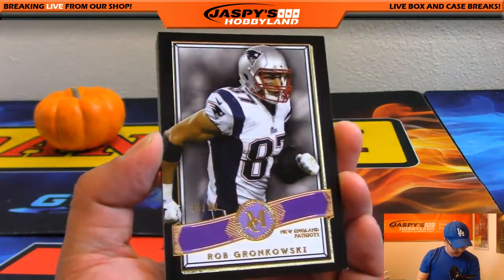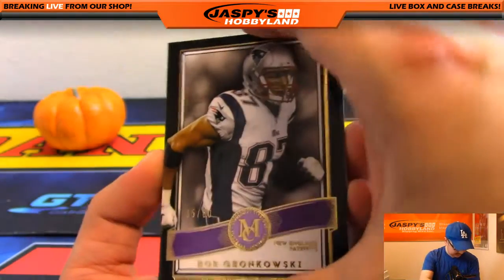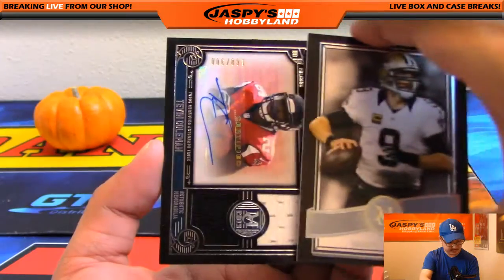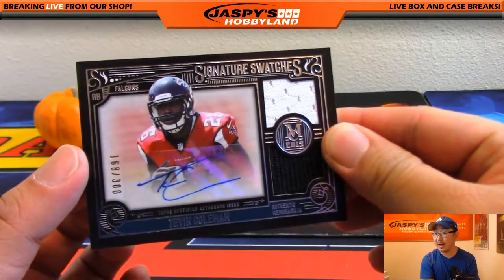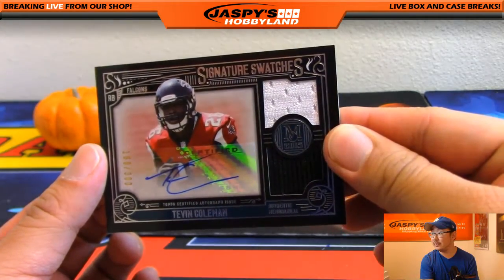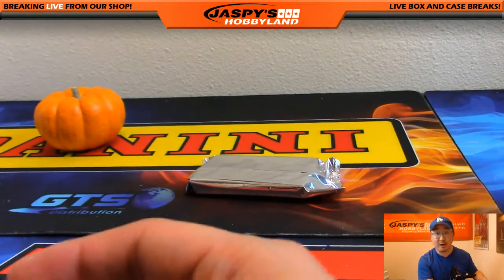Gronk, 35 out of 60. Hall of Famer Tim Brown, Matthew Stafford, Drew Brees. And two-color dual relic and autograph, 168 out of 300 — Tevin Coleman. Nice Tevin Coleman for the Dirty Birds, Josh Falk with the Falcons. I feel like the Falcons have been doing pretty nice tonight.